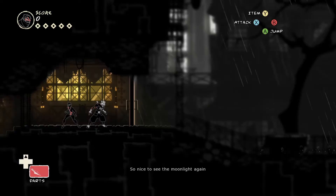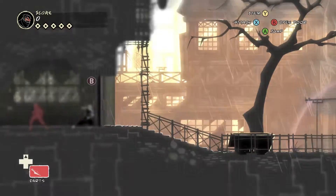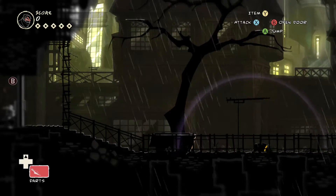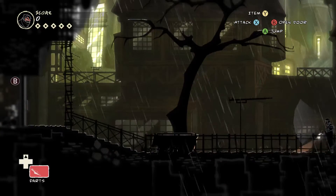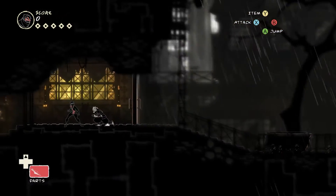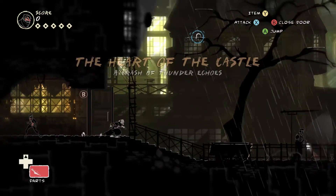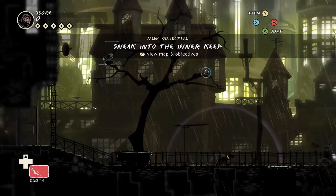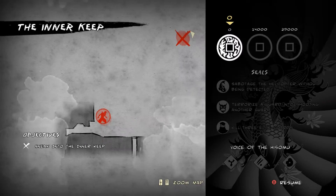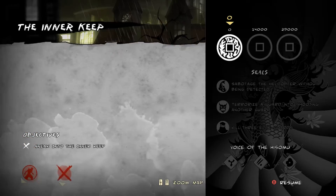So nice to see the moonlight again. We made it to the inner keep. So we've got to go out here. There's a dog — is there just a dog? There's a guard too. Part of the castle — crash of thunder echoes. Sneak into the inner keep. What are the objectives? 14,000 and 29,000. Three coins, seals, sabotage the helicopter while it's being detected. Where would that be? Seems like this is kind of a large level. Terror a guard and shooting near that won't be that difficult — you can use one of those darts probably. Kill three elite guards — that sounds interesting.